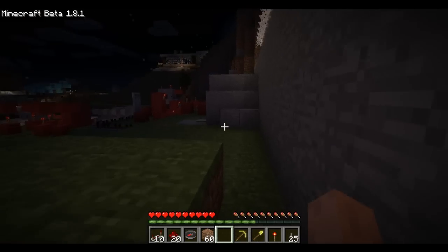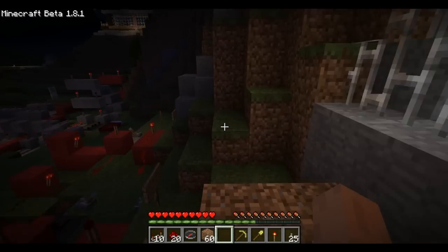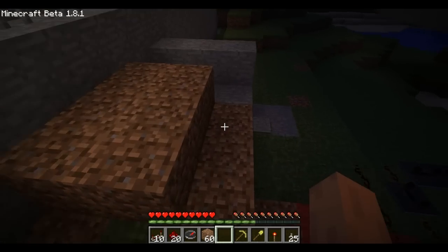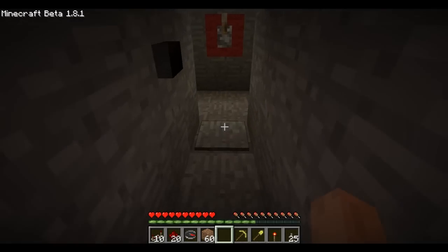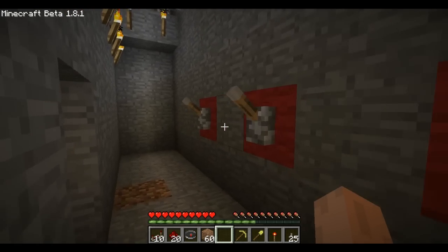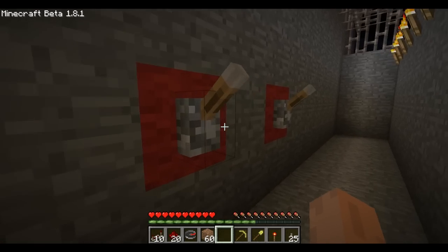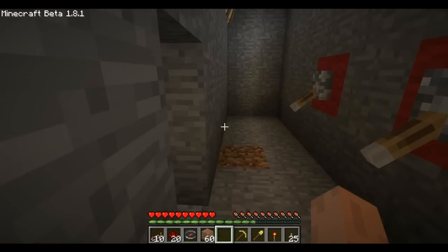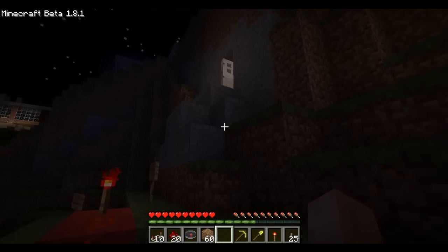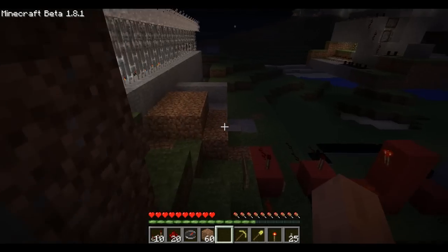As you can see, this door here is locked. If we come over here and jump over all this stuff, we have the second door. We're going to go in here, and you see a row of lever things. If you hit the levers in a certain combination, it will unlock a door. You can unlock this one and then store your stuff in there.